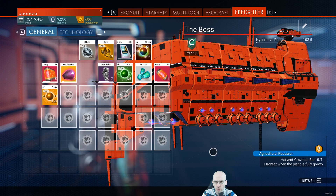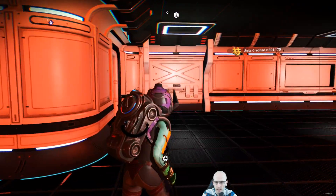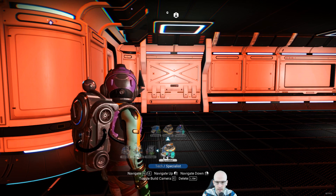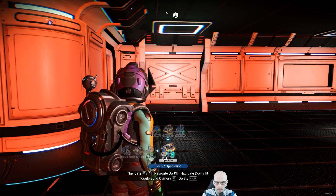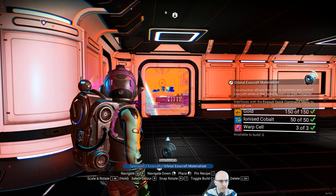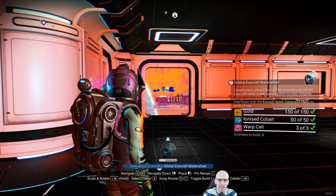I think we need to craft more. And I wanted to build a trade tunnel on the ship as well. You can sell some of the looted kits. Construction allows the user to summon any owned exocraft while in the same system as their freighter. So this is why I actually wanted to summon the freighter to that other one, so you can summon the exocraft there directly.